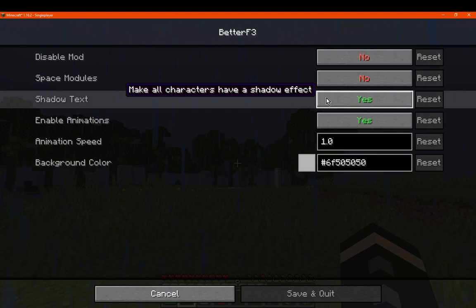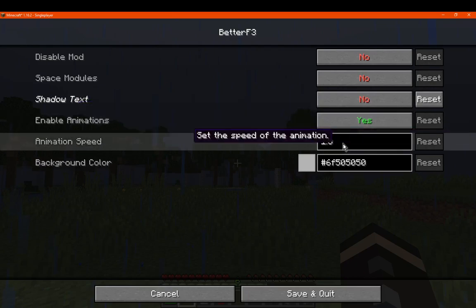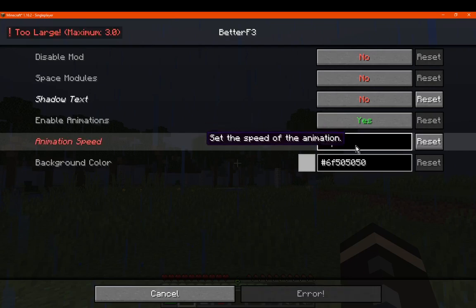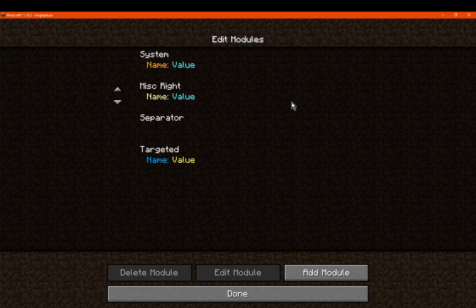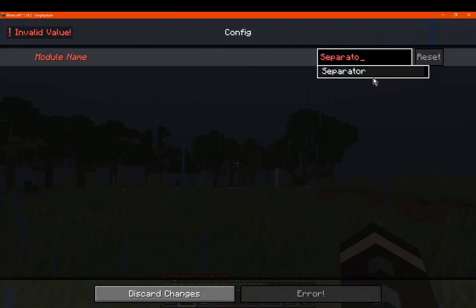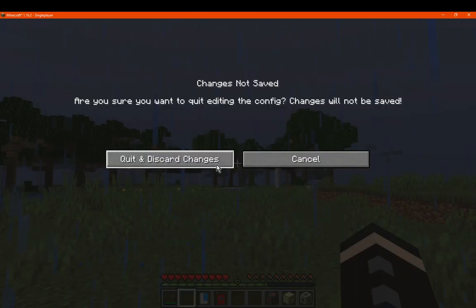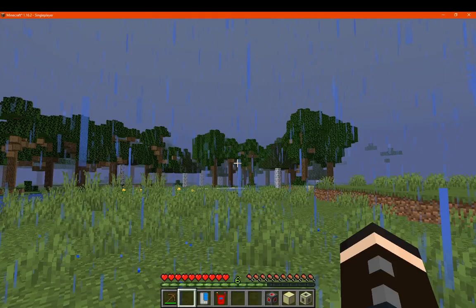We've got shadow text, making all characters have a shadow effect — which we'll turn off. Enabling animations is the transition between it flowing in and flowing out. There's an animation speed setting — maximum is 3. We've also got background color if we want to change that, and then we've got right-side modules with basically the same options as the left, so you can add additional ones to the right or move things over there and customize it however you want.